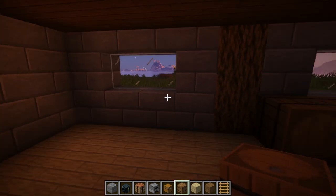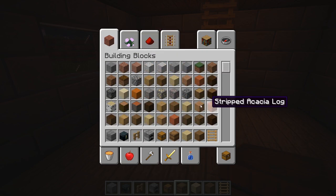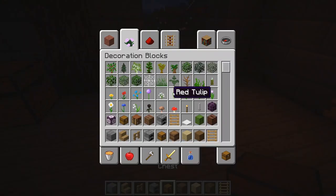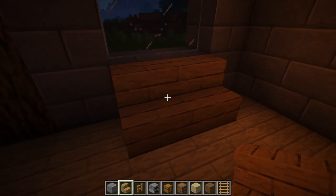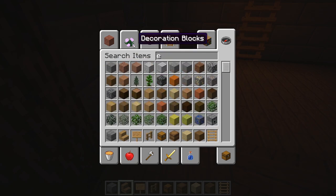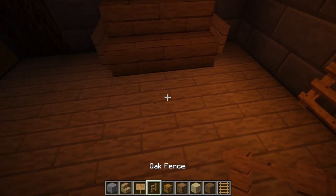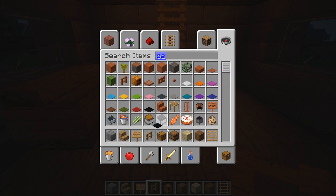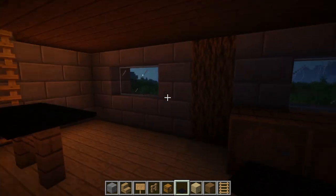We're not done on the inside just yet. Grab some oak fences and oak stairs for decoration. Place a double oak staircase, then grab some signs and place them on each side. For a table, grab some black carpet and place it in the middle of the house — just like so. This will be absolutely perfect.